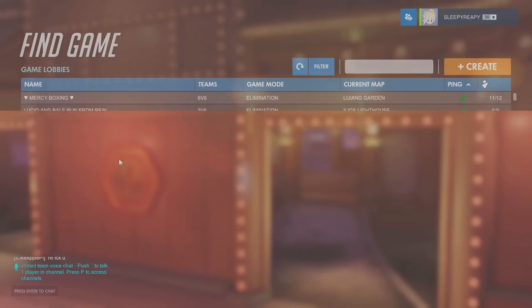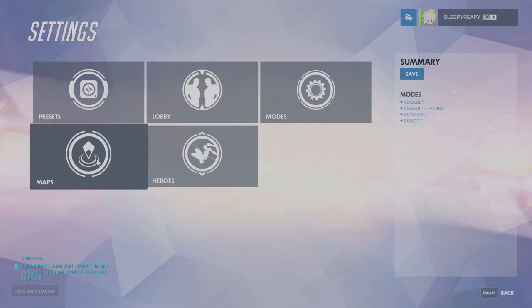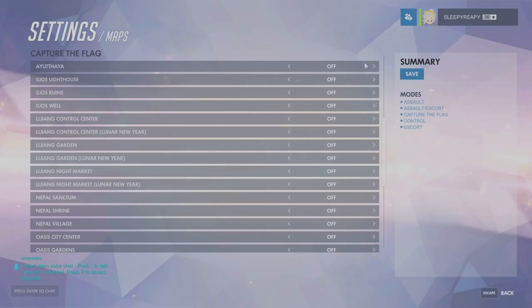You're going to go to Play, Game Browser, and hit Create. Here you can play other games that people make, but this is for making your own version. I'm going to set it to Invite Only so random people don't join. Then go to Settings, Modes, and turn on Capture the Flag — otherwise it won't show up in the Maps list. Then go to Maps, hit None to deselect all of them.